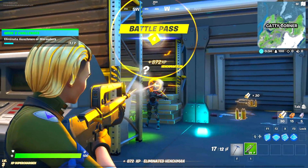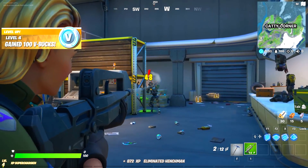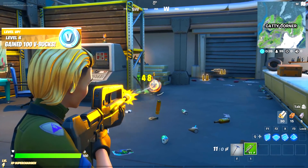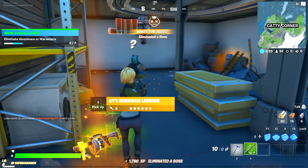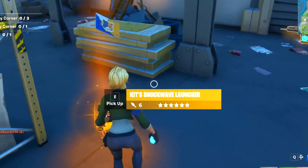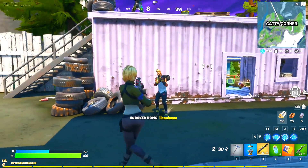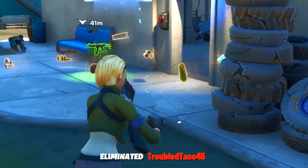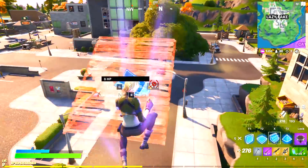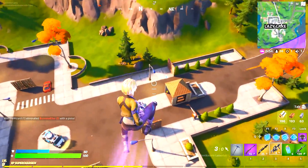Meowscles was also overthrown by Kit, the new boss of the season. Boss Kit dropped two mythic items: his shockwave launcher and his charged shotgun. The charged shotgun did a lot of damage — this is where the thunder pump was essentially invented. The shockwave launchers were pretty awesome and fun to use.